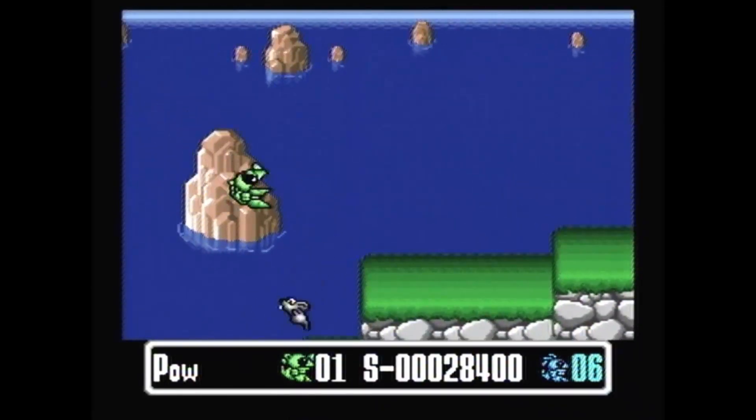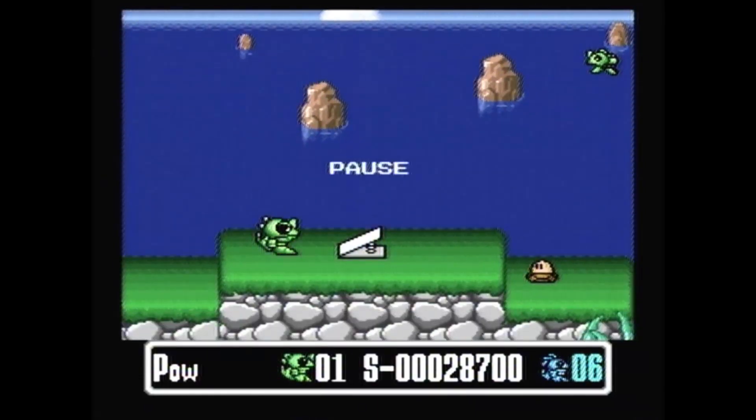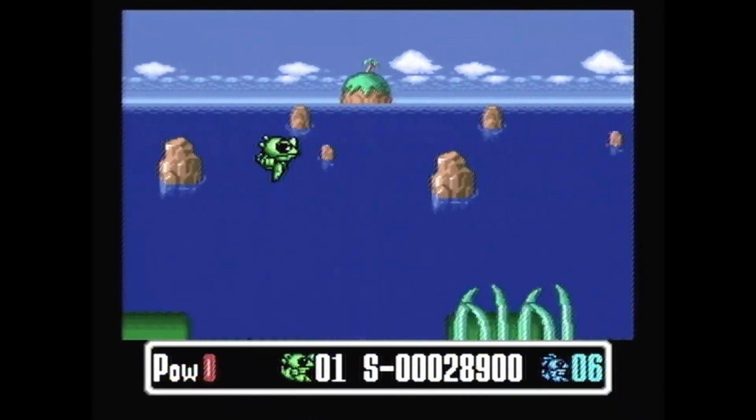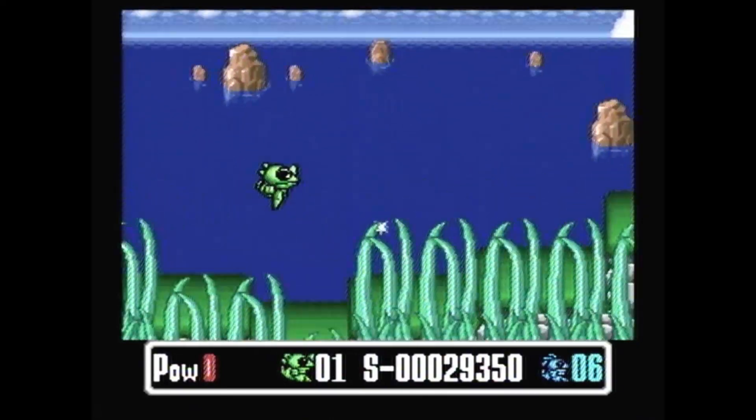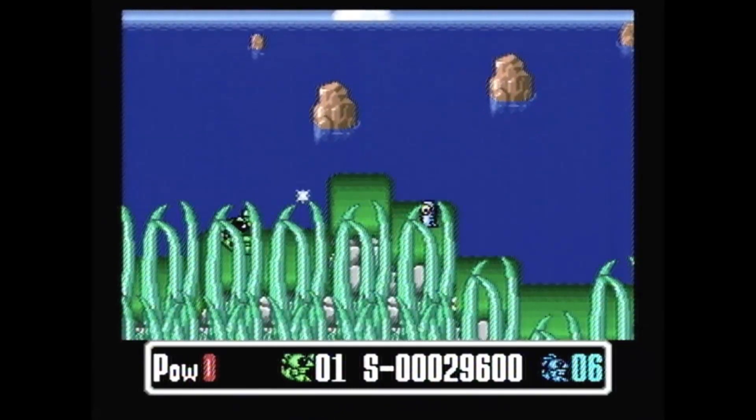1991 was a magical time for gaming. There were eight new bits — eight whole bits letting you do shinier and shinier games. So franchise after franchise upgraded itself onto the Super Famicom, getting a little bit more definition on those sprites and richer backgrounds.